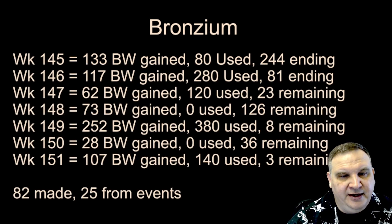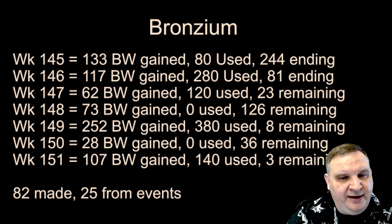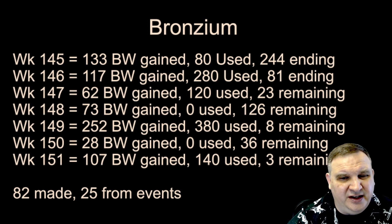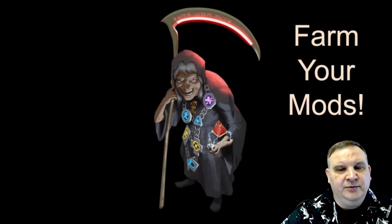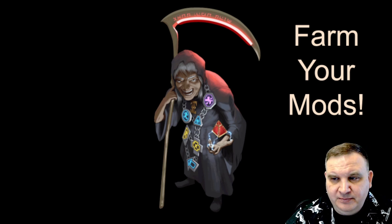Speaking of Bronzium wiring, continuing to do the tracking. We're back out of the dark side farms we did for getting Jabba the Hutt up and running — we got him, got his ultimate, and now we're getting back on track. Week 149, we bursted down and used up all our materials to get those two droids up for the operations. This week, we got 107 total — made 82, got 25 from events — but used up 140. R2 to relic seven took 60, and taking Biggs to relic three took another 80, so 140 got used up in a hurry. We're down to three Bronzium wirings going into next week. We'll finish out Jedi Training Rey, start working on Ben Solo, and start thinking about teams we can put together with Ben Solo and Rey.